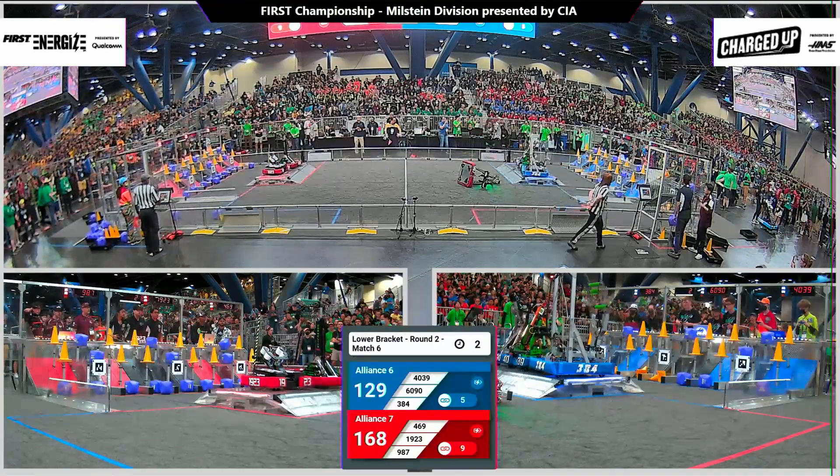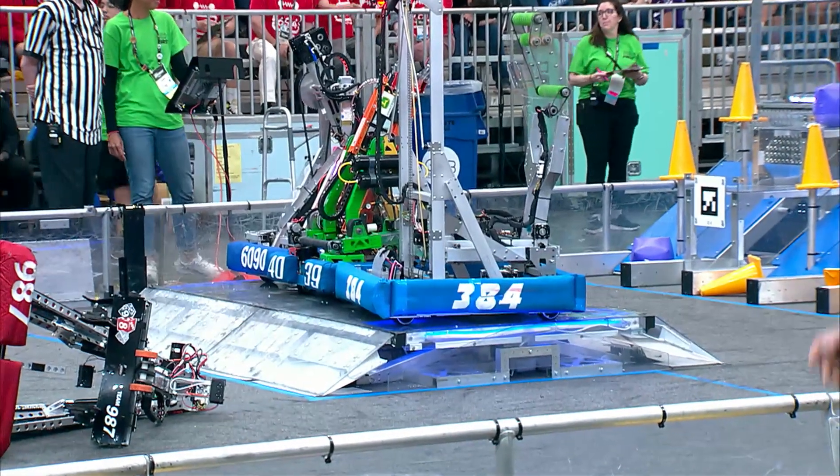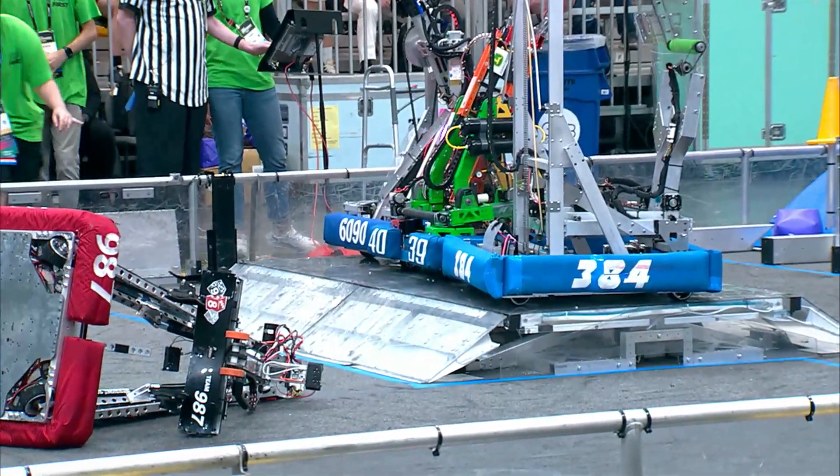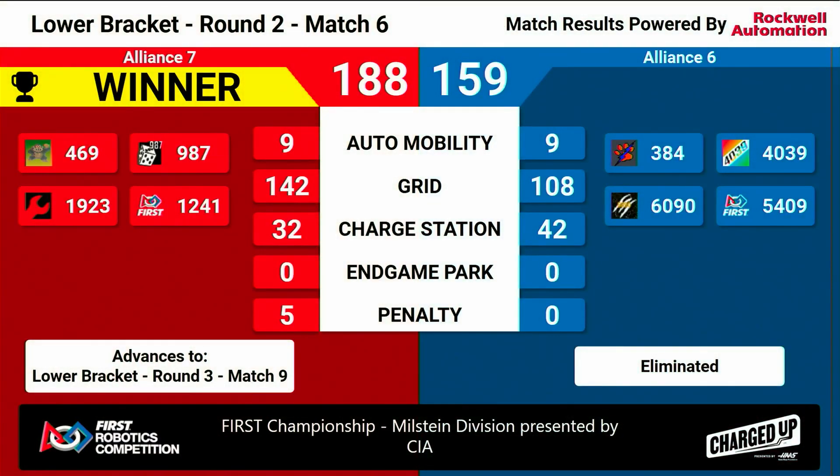10 seconds left for any docking and engaging to happen here on the charge stations. Las Gorillas, Midnight Inventors up. We are level on blue, level on red. We'll have your final scores here in just a moment. 188 to 159. Your red alliance advances to round number three, match number nine.